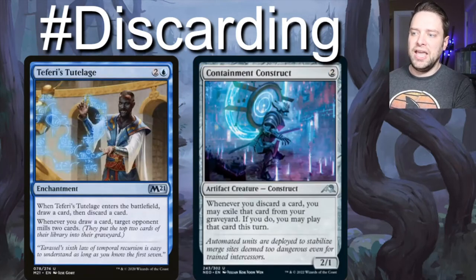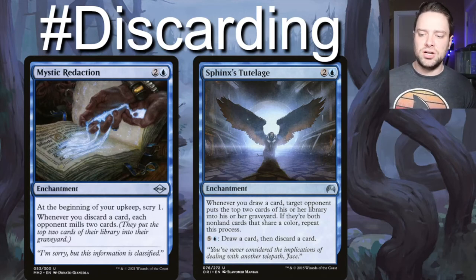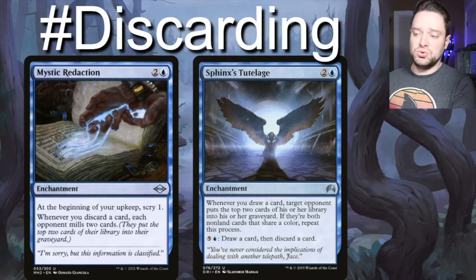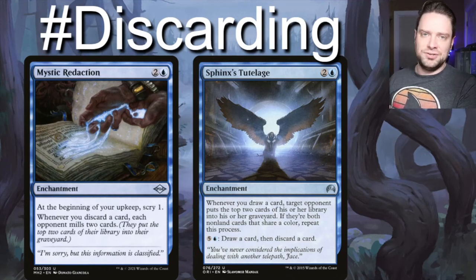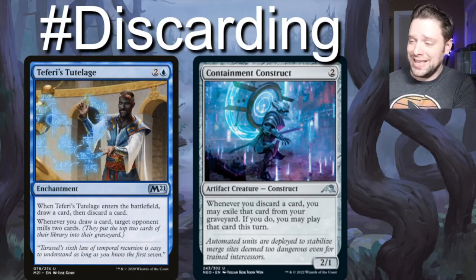Mystic Redaction, Sphinx's Tutelage, and Teferi's Tutelage all kind of do the same thing but slightly differently. Mystic Redaction says at the beginning of your upkeep, scry one, and whenever you discard a card, each opponent mills two cards. Sphinx's Tutelage says whenever you draw a card, target opponent puts the top two cards of their library into their graveyard — and it re-triggers if those milled non-land cards share a color. With Painter's Servant, that'll just go infinite. Teferi's Tutelage — when it enters the battlefield, draw a card then discard a card; whenever you draw a card, target opponent mills two cards.